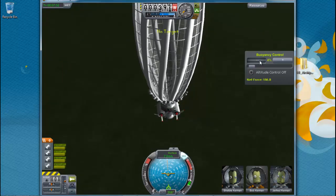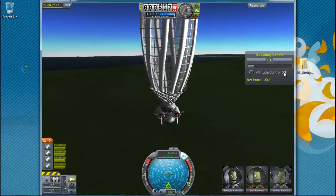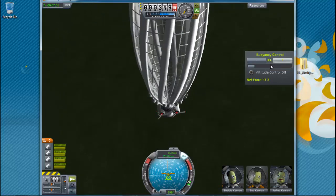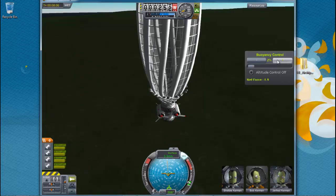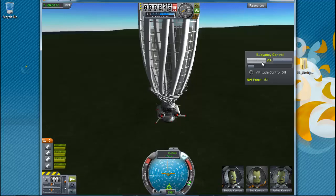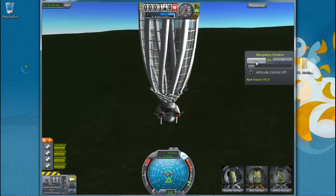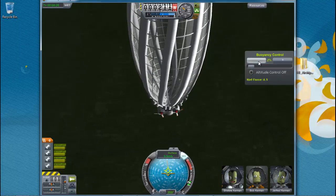Coming in for a landing. Go down — 1%, this is really complicated. Almost to the ground. Sorry guys, I was just checking the time. Almost to the ground — that was an aerobraking maneuver gone wrong, because I started going back up.